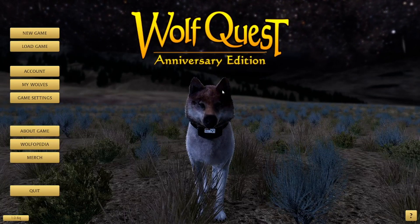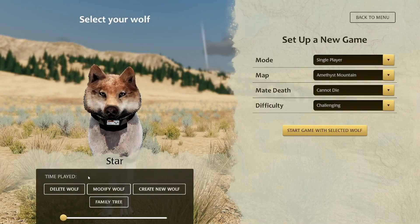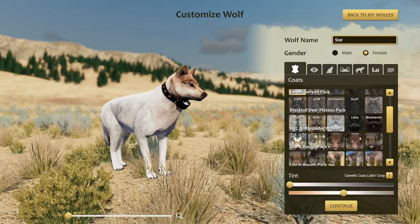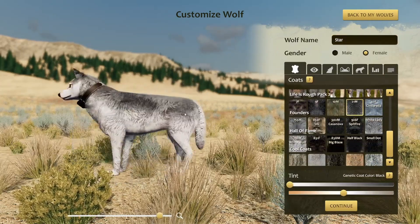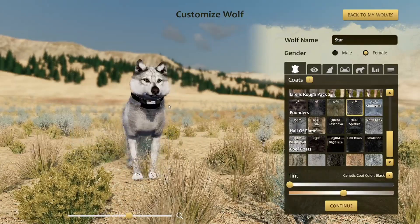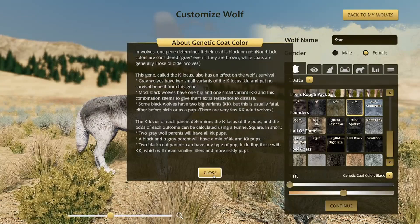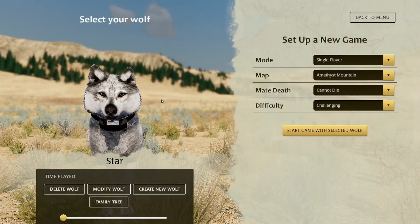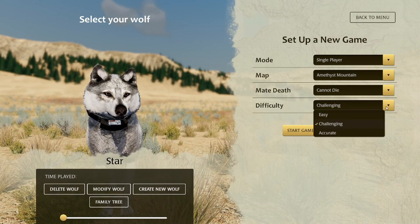So yeah, we're gonna go ahead and start that. As you can see, we have our wolf. I'm gonna go ahead and modify Star to have that 21M coat. There we go — gray fluffy wolf. Adorable. The coat is technically considered black. So there we go, new coat. And I will be jumping into Amethyst Mountain to look for a mate on Accurate.